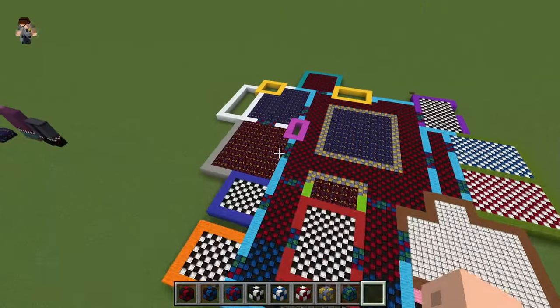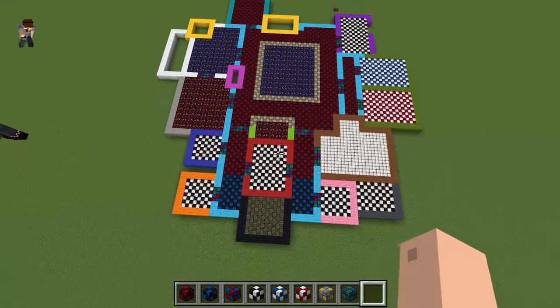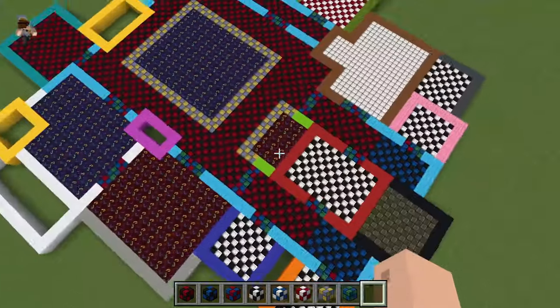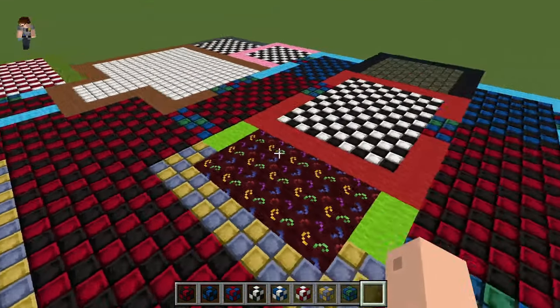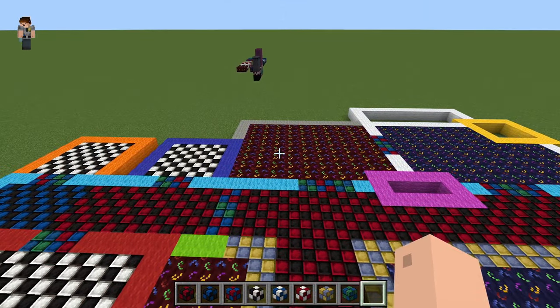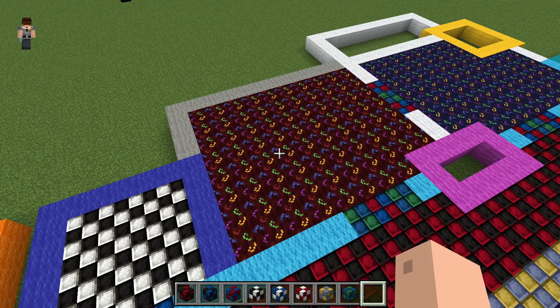All right, I've already done some rearranging. As you can see, that green square is no longer up there — the prize counter is now going to be back here like I had it before, just because I like the way it looks over here. It just feels better.